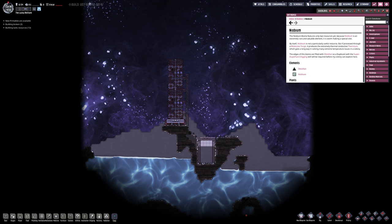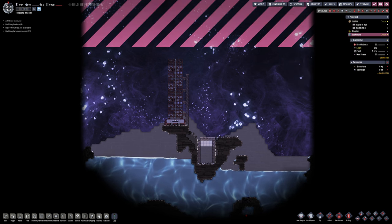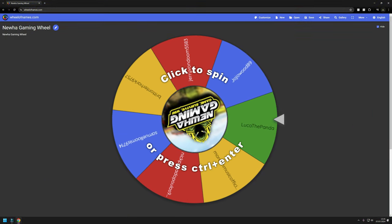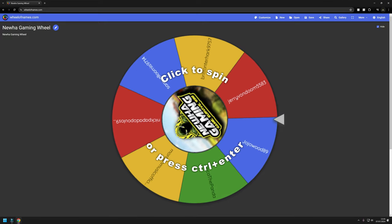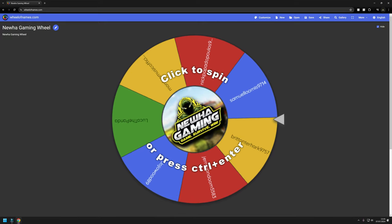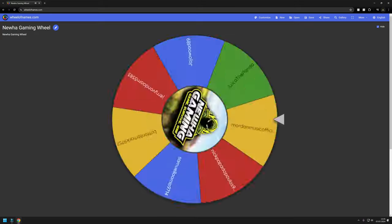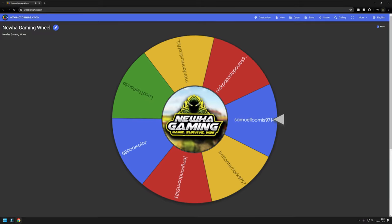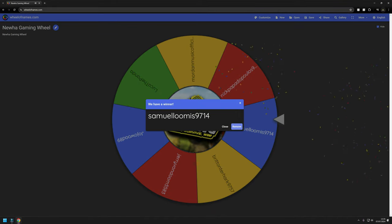Just to caveat before we carry on, there is a competition to draw. I'm going to pass you over to the other mat and we'll get that drawn. Welcome to the draw — this is the draw of the $25 Steam Voucher, or roughly 25 GBP for those from England. All you have to do is comment. We had seven entries — good luck to you all. And the winner is Samuel Loomis9714. Congratulations! Reach out to me on Discord or newhotatlive.com and we'll sort out getting you that voucher over to Steam. Back over to the episode.